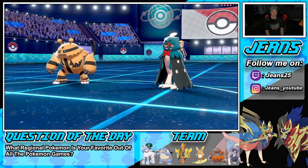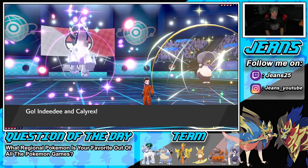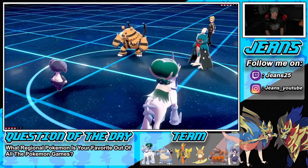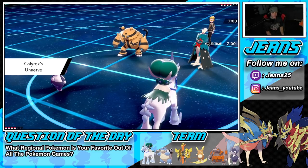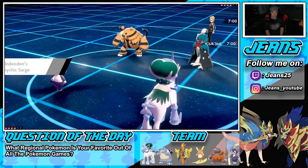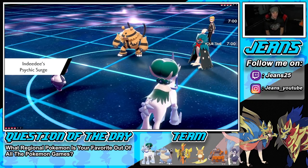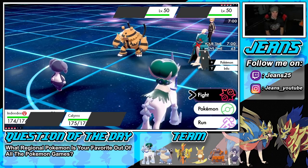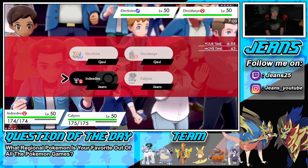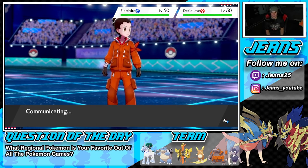Dude, shiny Decidueye has one of the coolest designs ever — those colors are amazing. We can just go straight into Follow Me here. We're targeting Decidueye over Indeedy because Decidueye is definitely a little scarier. If I can get off Trick Room we'll be sitting in a great spot. We're going to Follow Me, eject button out, and just pop the Trick Room. We have Glacial Lance which poses a huge threat to Decidueye.